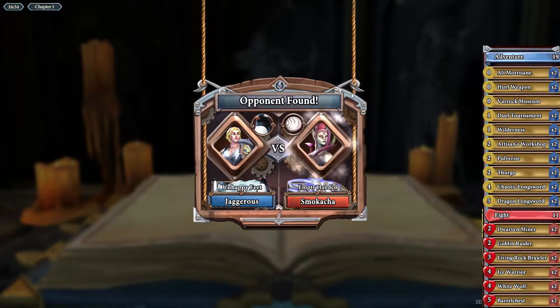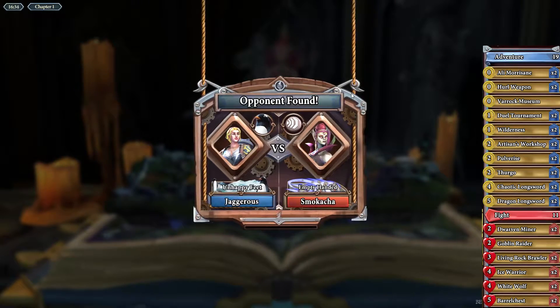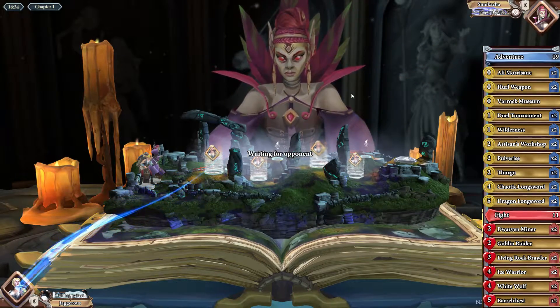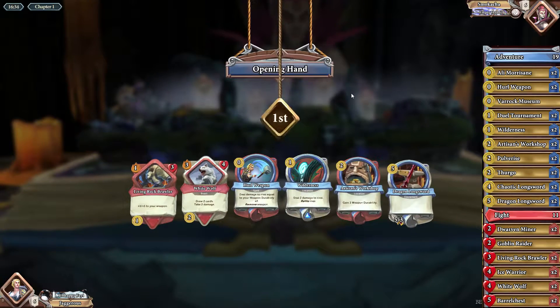While we queue let's talk about jeweling. If your opponent has a big weapon, sometimes it is better to jewel them — if you have a Jewel Arena or a Wilderness, it's better to battle them, take the hit, and remove one durability from their weapon than to just leave them with it and allow them to build it up.